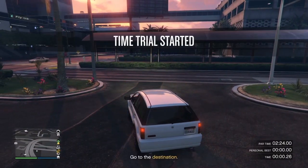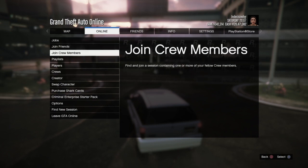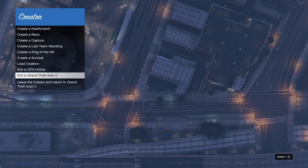Once you've landed, locate any street vehicle and drive it into the purple time trial marker. Then press right on the D-pad to start the time trial, then go Options > Online and select Creator. This allows us not to get stuck in the loading screen when going into Story Mode. Then go down to the bottom and press Exit to Grand Theft Auto 5.